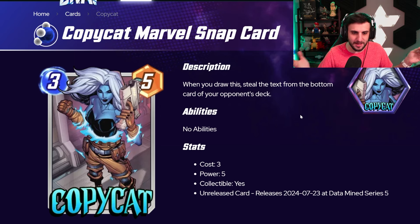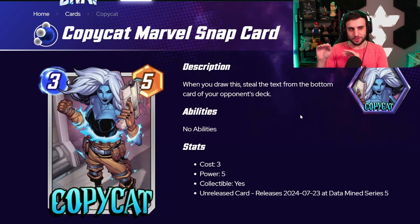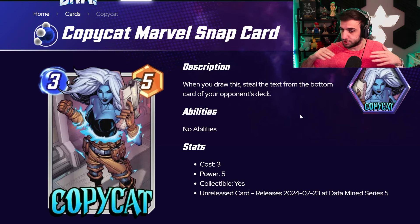What's even more interesting is this is very useful in a mill deck. When you steal your opponent's bottom card ability, often your opponent won't draw their bottom card anyway — but if you're milling your opponent and they have to draw that last card, they're going to have to play that card or draw that dead card. So this gives you one extra card that they just can't use, which is very valuable in a mill deck.